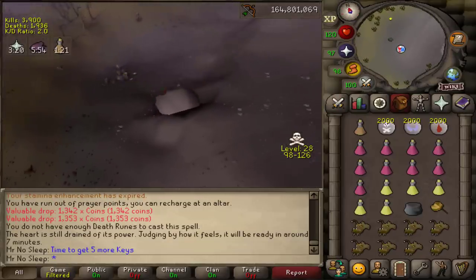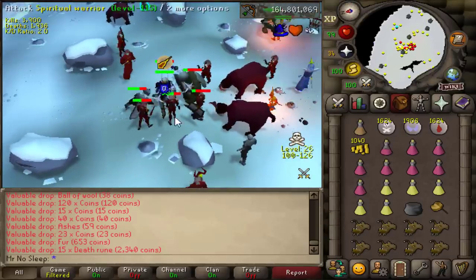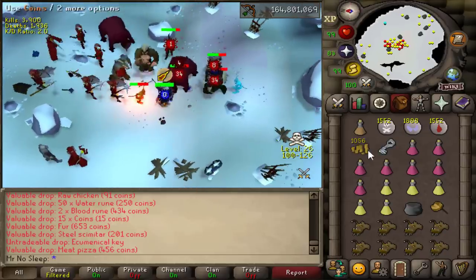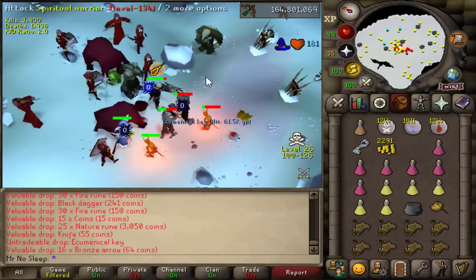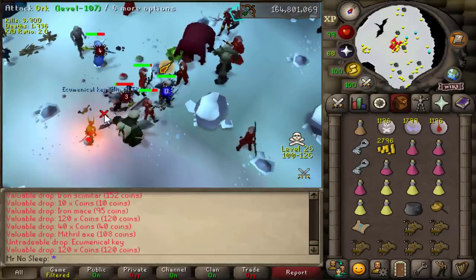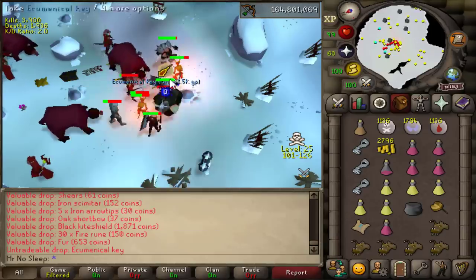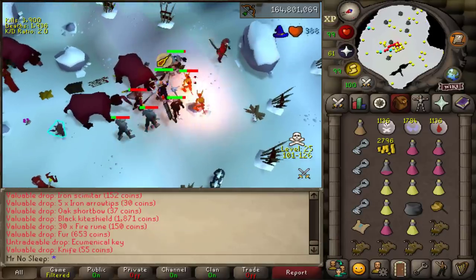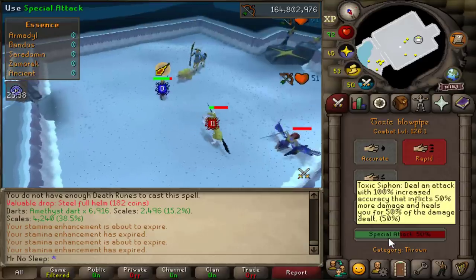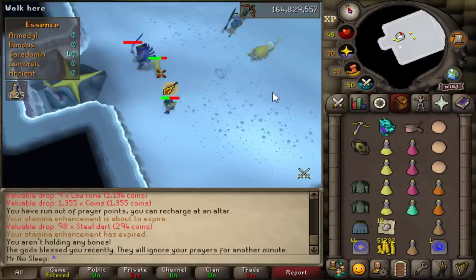Now it's time to get five more ecumenical keys since I just finished my fifth trip at Sarachnis. This is how I go about getting keys — I found this method on YouTube a couple of months back. You bring Blood Barrage and this gear setup, stack up as many monsters as you can in the dungeon, and you get these keys very quickly. It does cost a little bit of money, but since I was already so ahead in this video it's definitely worth it. I got five keys in probably under 20 minutes.